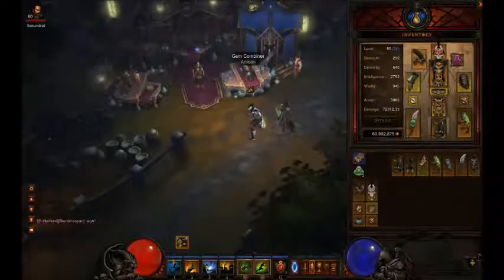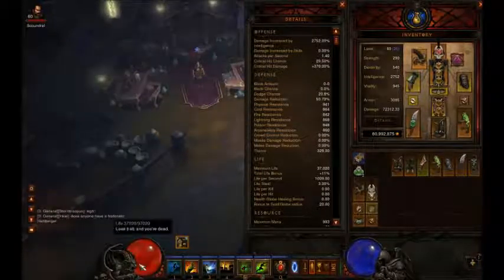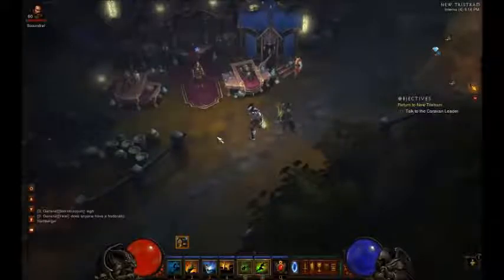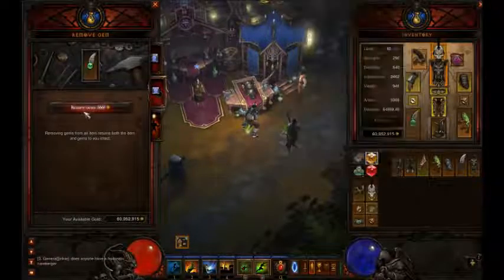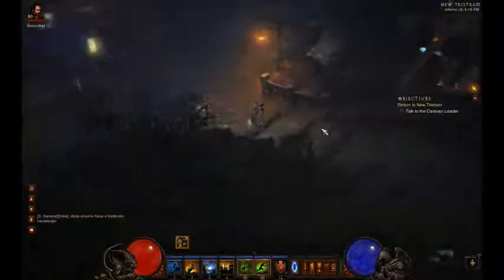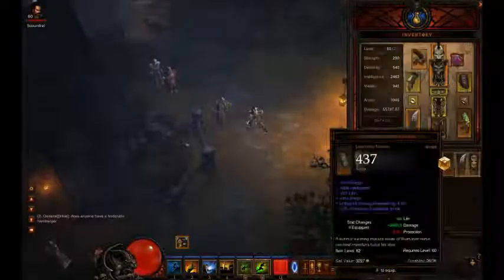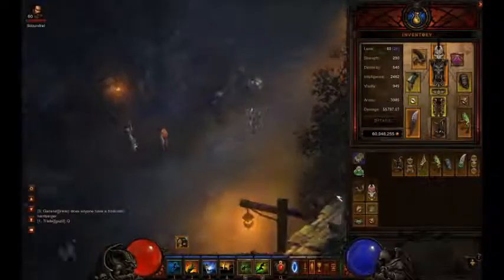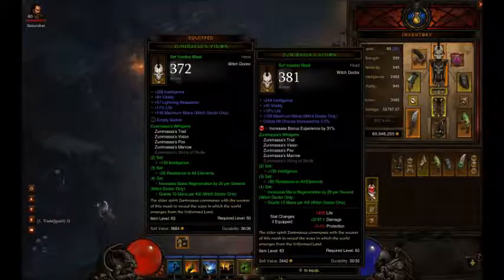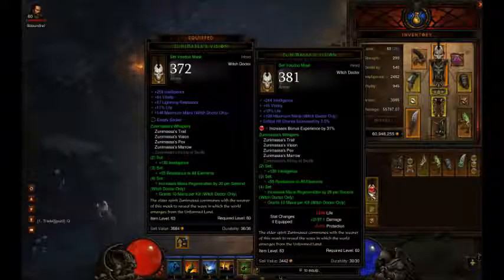Just a quick touch-up: this is what you can do with about 5 million gold — 72k damage, those resistances, that crit damage, crit chance, and that much health. You could pretty much farm pretty efficiently until you can get enough gold, and get that one lucky legendary that drops and get all your gold back. This is a little example of the Zunimassa's I'm using now — see how it has crit damage. You can't usually get that unless you have a lot of money, but crit chance can actually help you, so it is worth it.